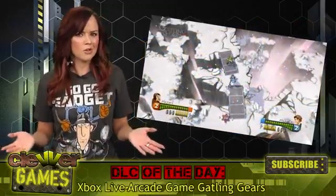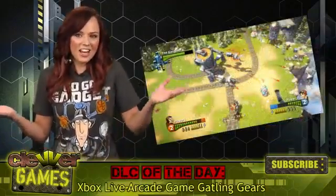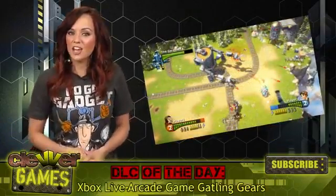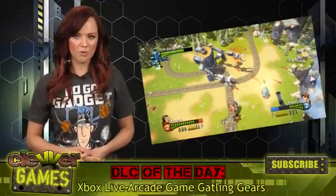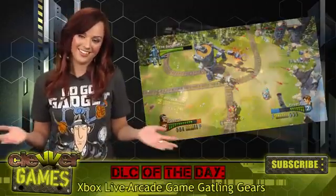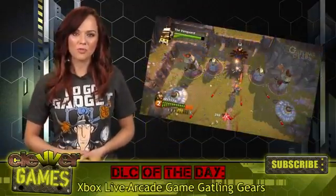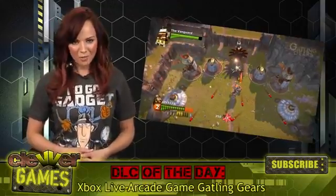Now it might seem easier than you think, but look out for those giant bosses! It's a fun way to spend an afternoon if you're into twin-stick shooters and are looking for something new. You can pick it up on the XBLA for 1200 Microsoft Points, and it will be available on the PSN whenever Sony gets it back up and running. I'm Andrea Rene with Clevver Games, reminding you to be sure to subscribe to our channel for lots of cool videos. Thanks for watching everyone!